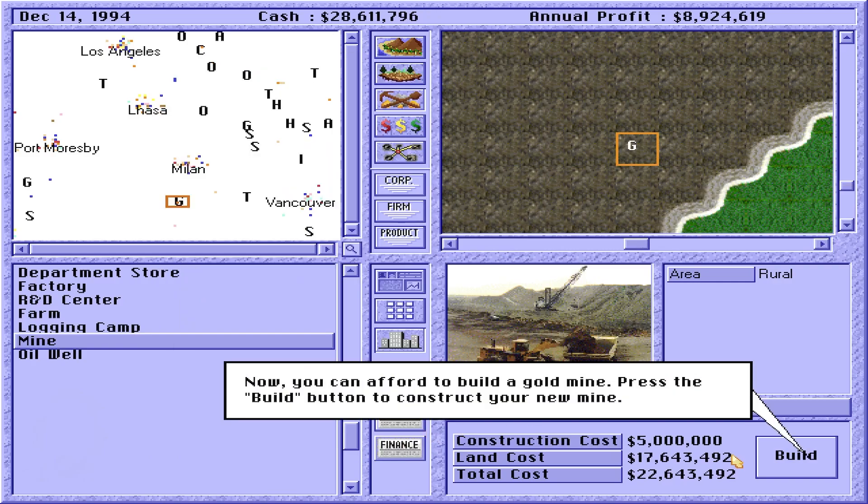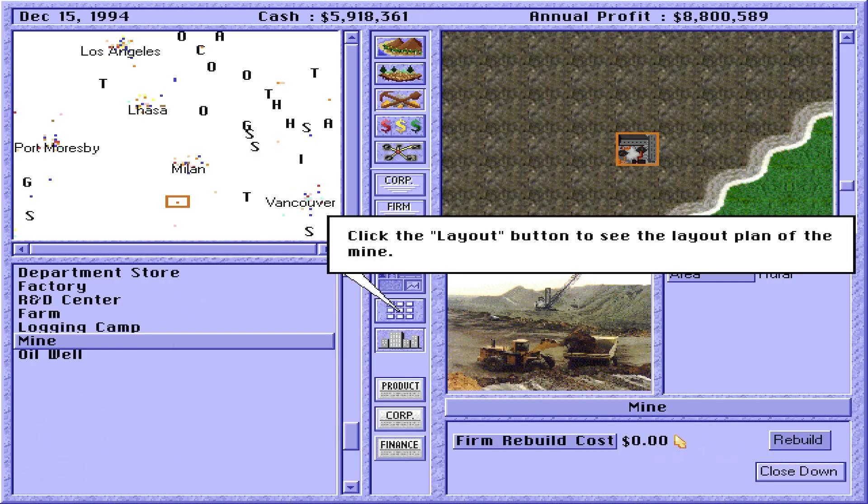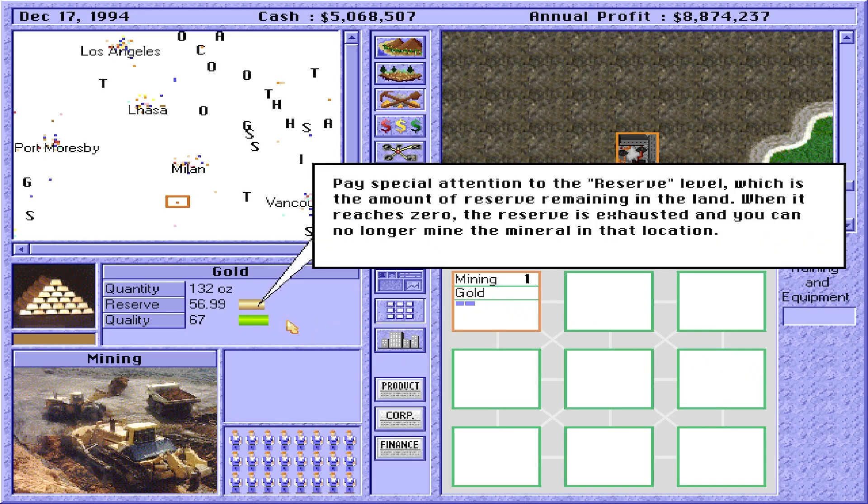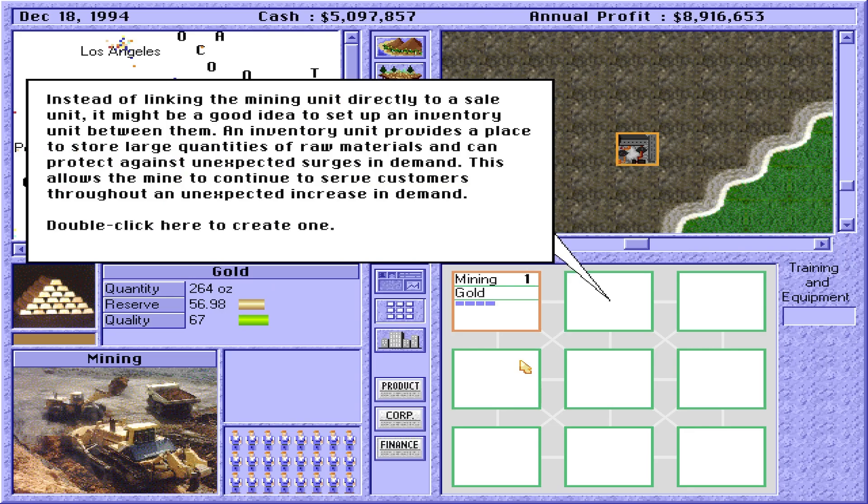Click the Layout button to see the layout plan of the mine. A mine cannot operate without a mining unit. Pay special attention to the reserve level — the amount of reserve remaining in the land. When it reaches zero, the reserve is exhausted and you can no longer mine the mineral in that location. Instead of linking the mining unit directly to a sales unit, it might be a good idea to set up an inventory unit between them. An inventory unit provides a place to store large quantities of raw materials and can protect against unexpected surges in demand.